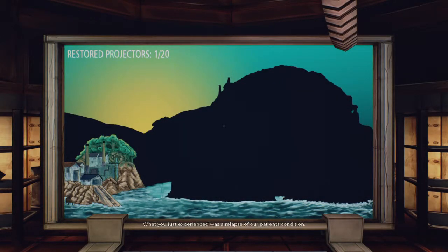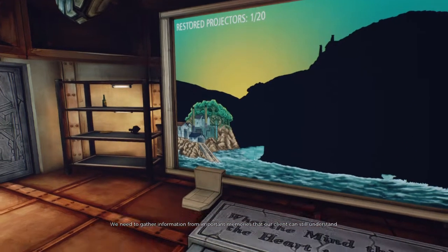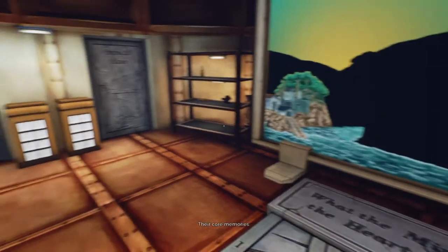I'm sorry. What you've just experienced was a relapse of our patient's condition. Hopefully you didn't cause too much damage whilst inside. The objective as stated is to locate Gene's artifact. At this present moment in time we don't know what this item is. We need to gather information from important memories our client can still understand — they're core memories.